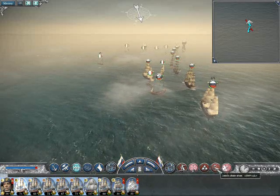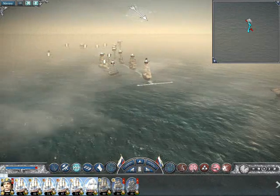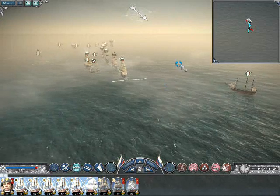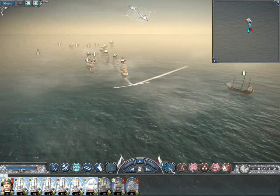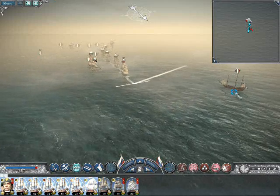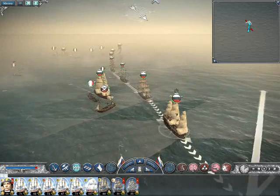So I'll get him back onto chainshot for hitting people's sails, and we're now going to go for this ship. Again, on chainshot. He's going against the wind now, but he has got a very full sail there, so I'm hoping to hit the actual masts of that one.